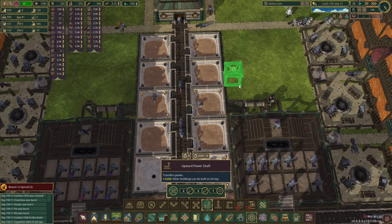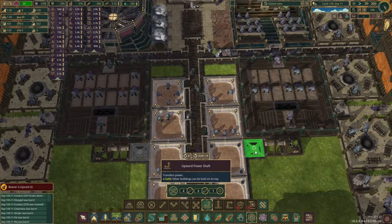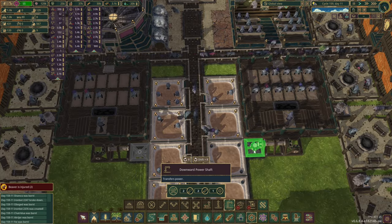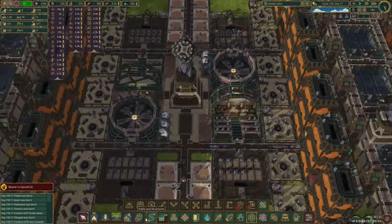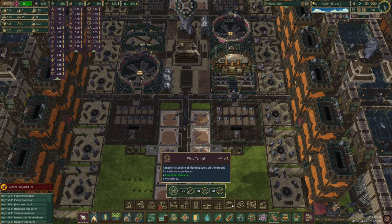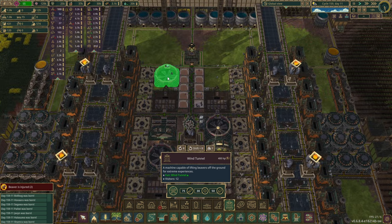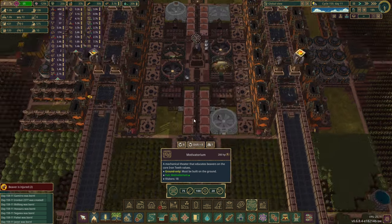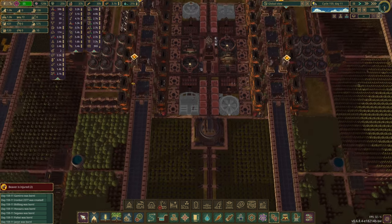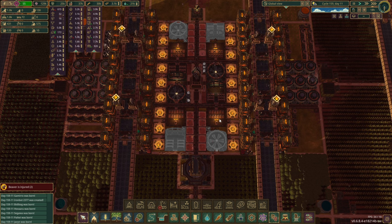Let's put in an upward power shaft there, then there, and there. And then a downward power shaft there, there, there, there. So you should build all those first, and then we will go back to wellbeing and grab a wind tunnel — put the wind tunnel through this side and that side. And then motivatorium, and motivatorium. So we've got wind tunnel, exercise plaza, motivatorium on each side — nice, very nice.